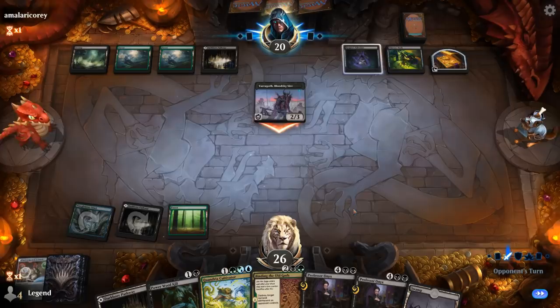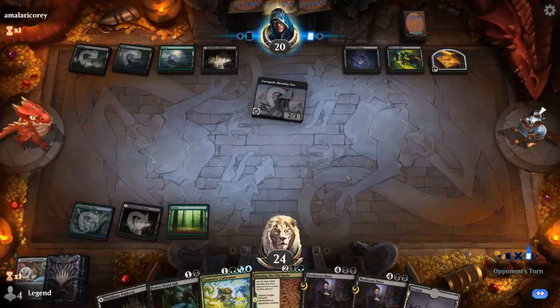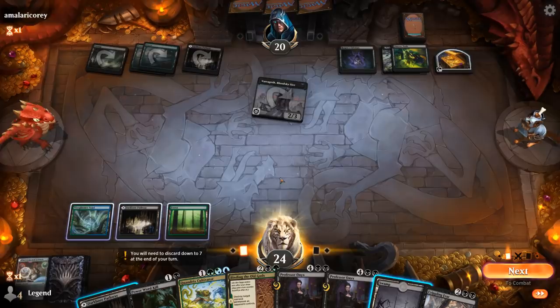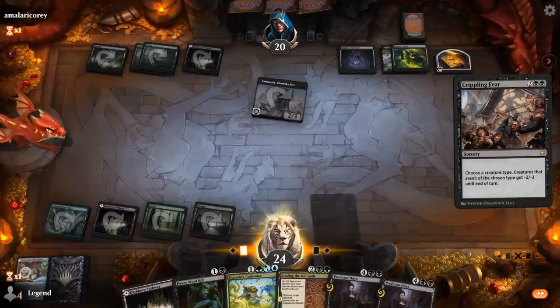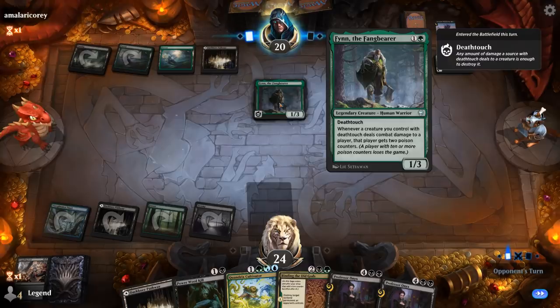Varagoth attacks and our opponent can boast to find any card they want and put it on top of their deck, plus a Rune of Mortality to give the Thieves' Tools deathtouch. I could Crippling Fear or Cultivator here, but binding and destroying the Thieves' Tools might be even better. Crippling Fear — and the only right creature type to name is Crab. Turns out this is a deathtouch tribal deck and Finn we can kill with Power Word Kill.